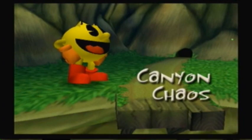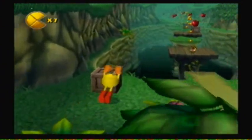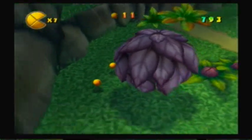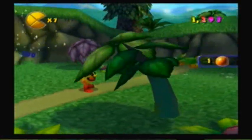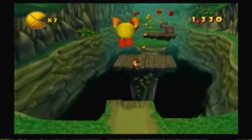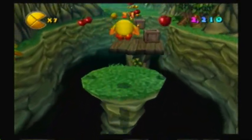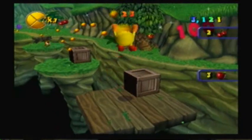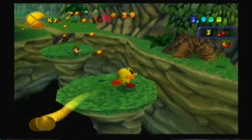Let's go ahead and do Canyon Chaos. I gotta make sure I get everything this time — I gotta be more careful. There's some Pac-Dots back here. Another crate with an orange. And I do not like this camera, it's really weird. Another dog. There we go — another token.